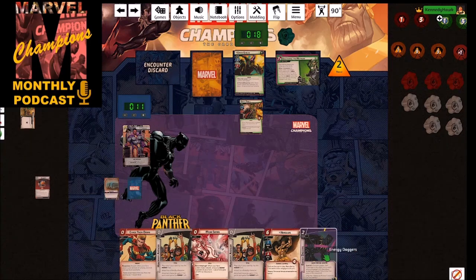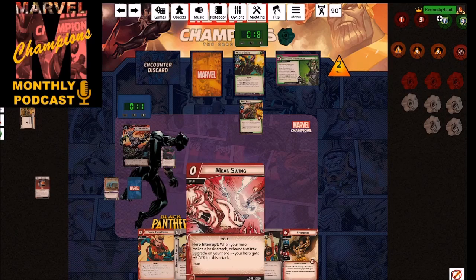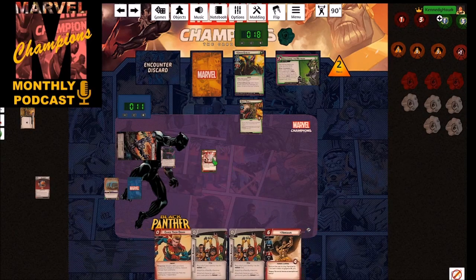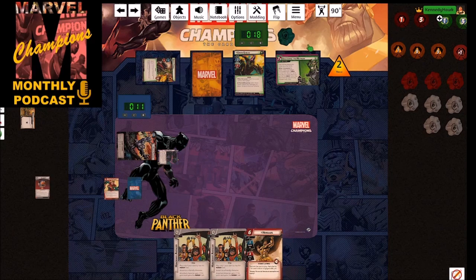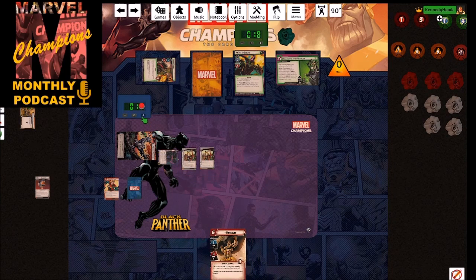We'll grab the Energy Daggers and start our turn. We're going to play the Energy Daggers, flip to Black Panther side, and then make a basic attack against this minion. When we make a basic attack we can exhaust a weapon to give ourselves plus three attack — that'll kill this minion. We can Chase Them Down since we just killed the minion to remove all the threat, and we put two of these Honorary Avengers out there to start.